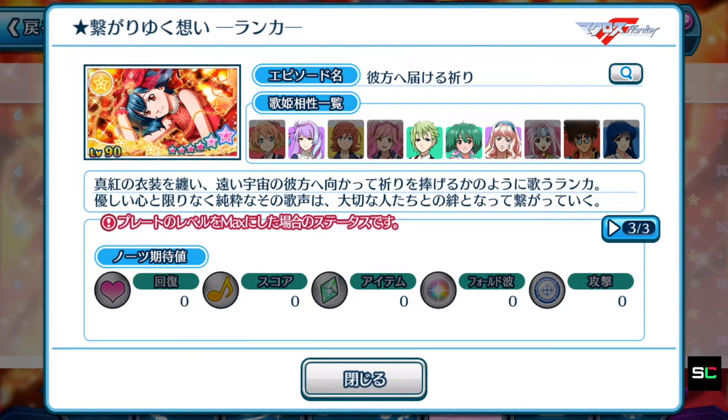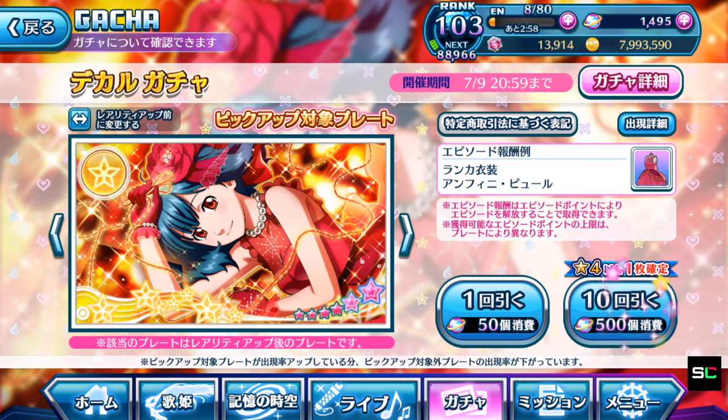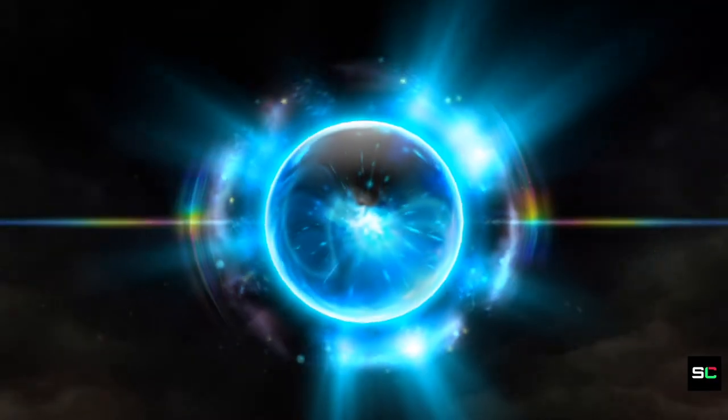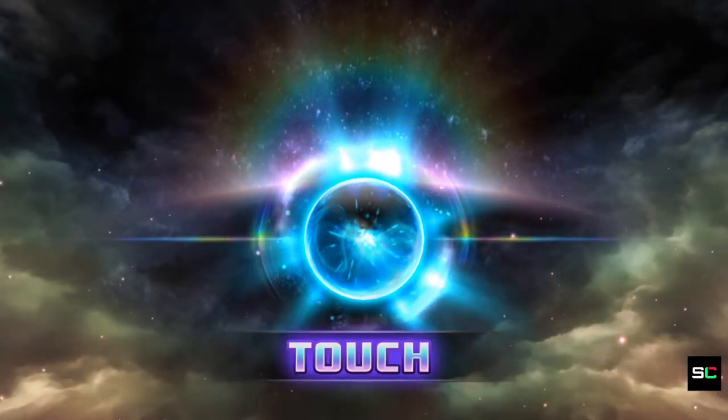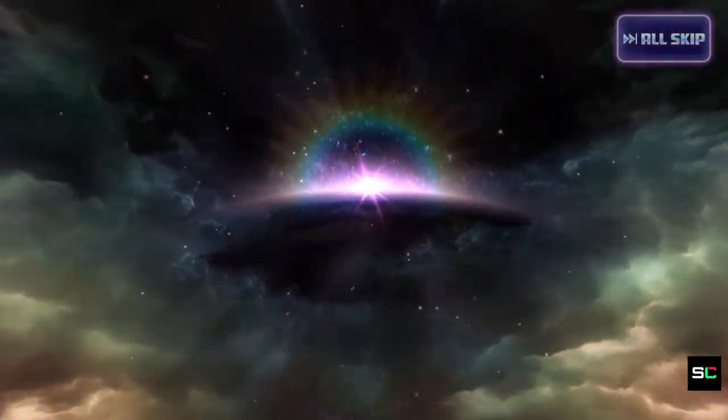I'm going to do 2 pools of templates and hopefully obtain Ranka's brand new episode plate — or at least unlock her costume as well. I'm not going to use up the rest of the 400-plus singing stones because I want to save up for the next gacha coming in the future. Hopefully, with all the bad luck we've been having, Ranka shines some light onto the gacha itself. The first pool: no Valkyries at all — that's kind of a bummer.